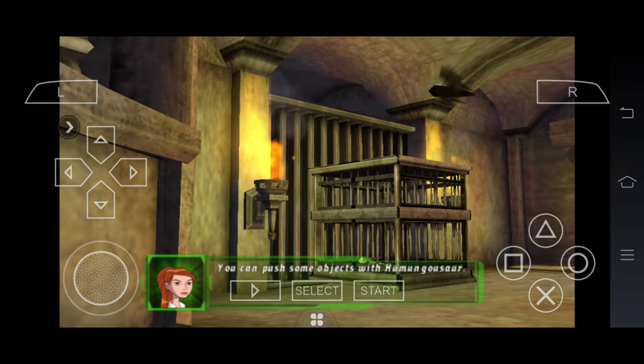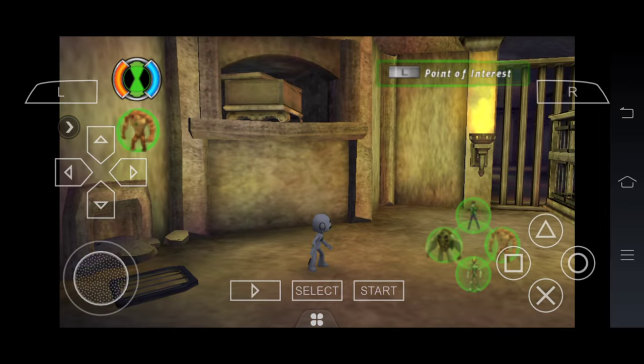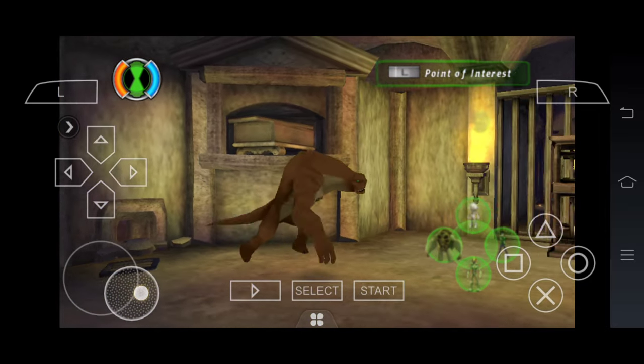You can push some objects with Humongousaur. Press the circle button when you're standing closer.